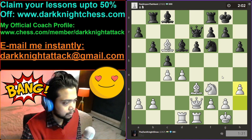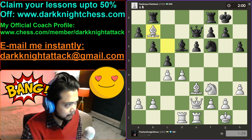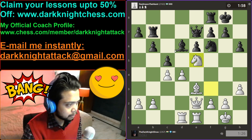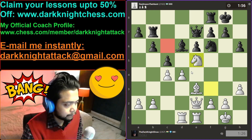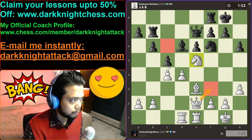H3, stopping this move. We have to trade. Get the knight involved — c6 square is under our radar. We'll get the queen up to put pressure on the rook.